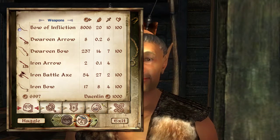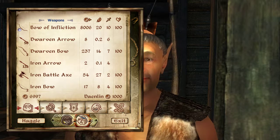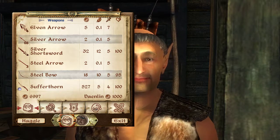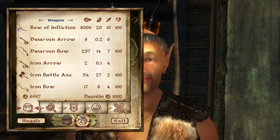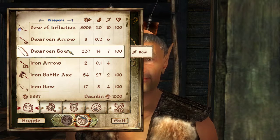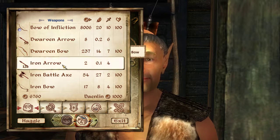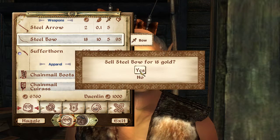I've got money to do that now. Remember at the start when we had the arrow issue - we just couldn't get enough arrows. So what's he got? He's got Dwarven arrows and a Dwarven bow. What bow am I using? Steel bow. The other one's five damage. He's got a Dwarven bow that does seven - well there's a no-brainer. And we'll sell the steel bow.